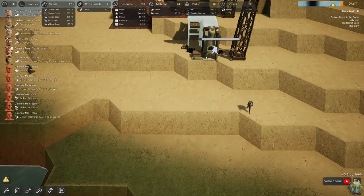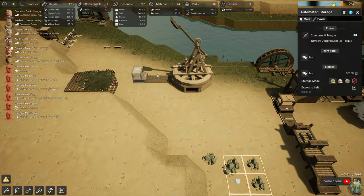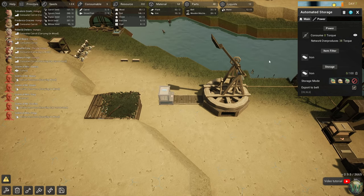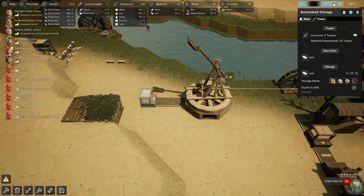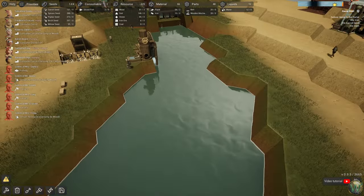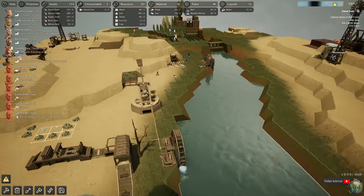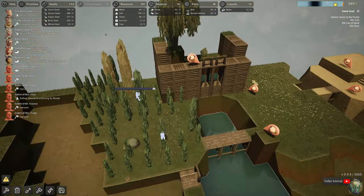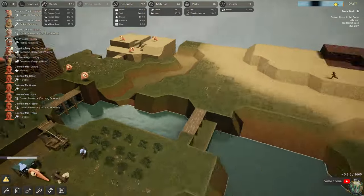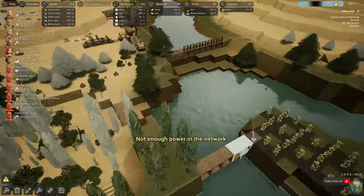I don't know why they're not moving the iron from here — because it says it's full. Is there a way to demand it? Oh, they're walking across the water too — I don't think they would do that. Here, look at me building all these bridges. Oh, the water is actually lower. Sure — so that's what the heat does, it causes water issues. And I don't necessarily want to lower this down, because then we're going to have issues with the reservoir too.